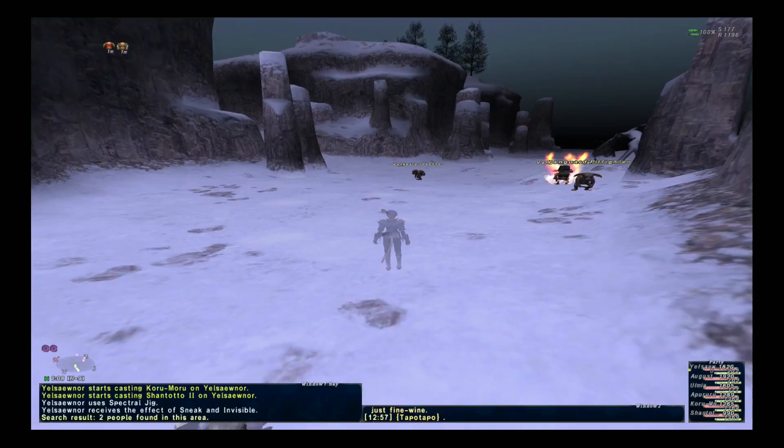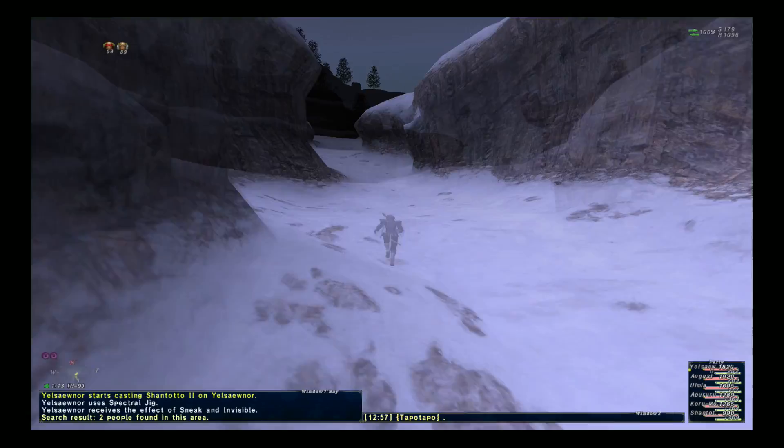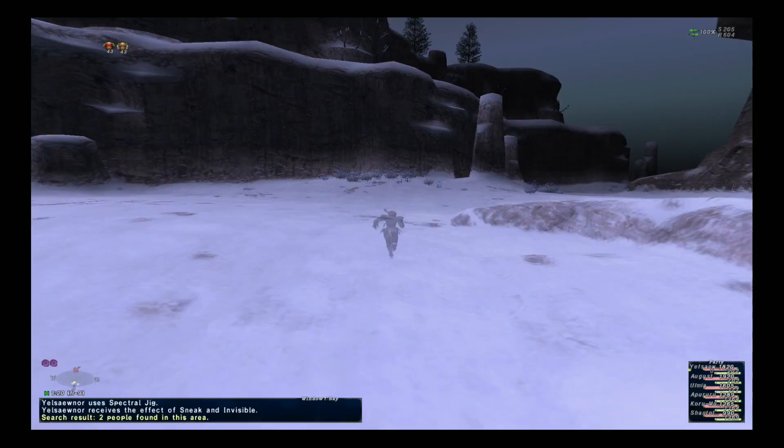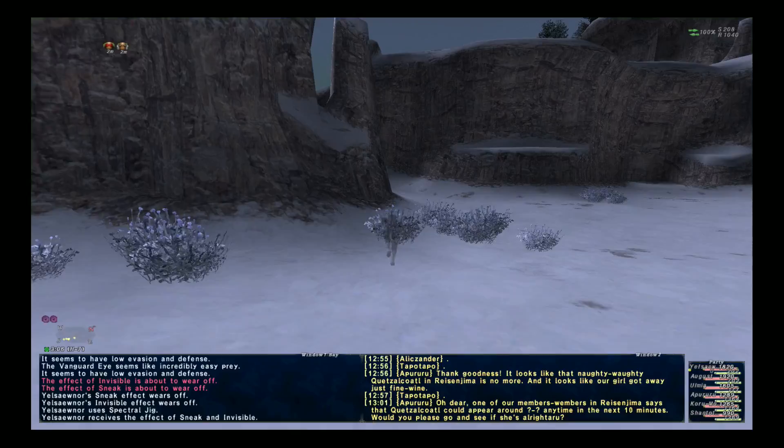Once you start, go ahead and head straight forward and you should come to an opening which will be a path heading north. Go ahead and head north on this, and when you get to the top of the path you're going to want to go to the right. From there, just continue going down until you come to another ramp and then you're going to want to go up this one. Basically, it's going to be like you're heading towards Zarkobard.